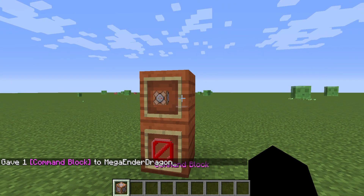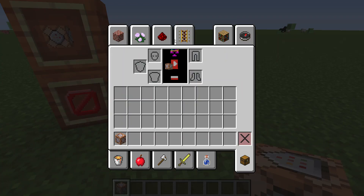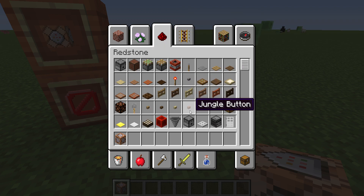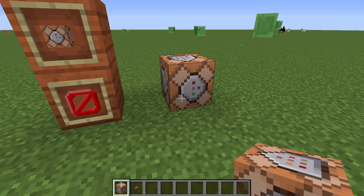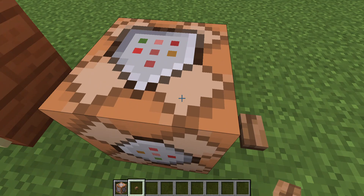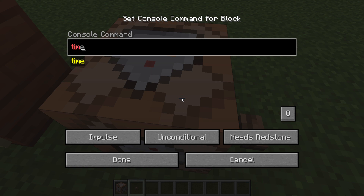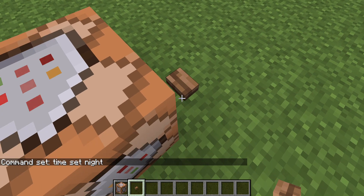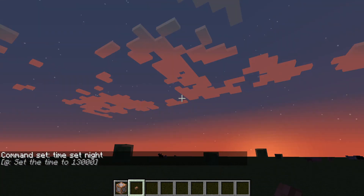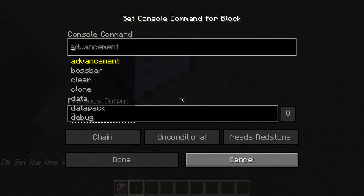Let's see how it works. Let's grab a button or a lever. You can change the daytime — for example, let's set the day to night. As you can see the day changed into night. Let's change it back.